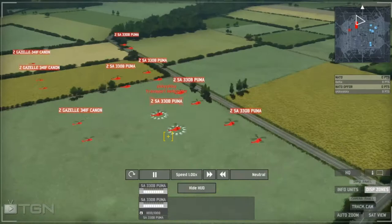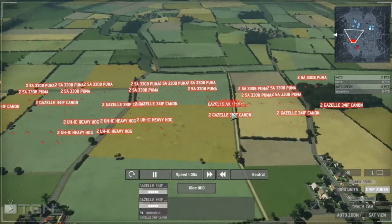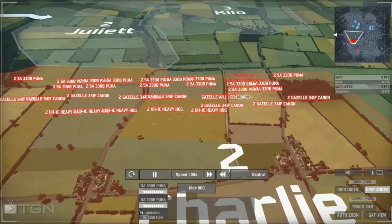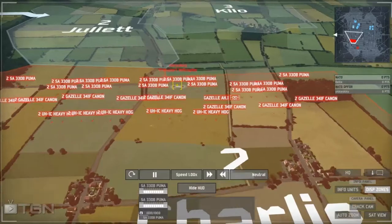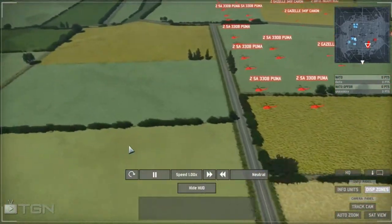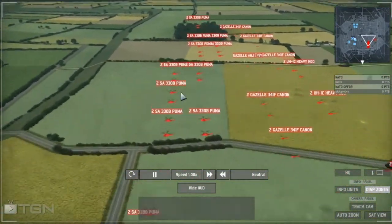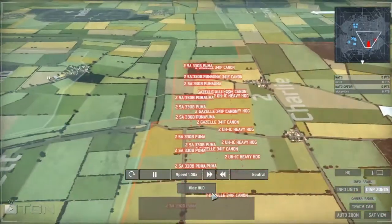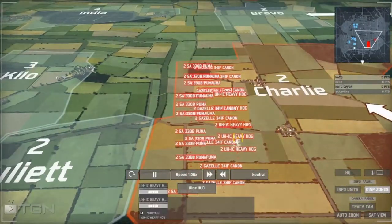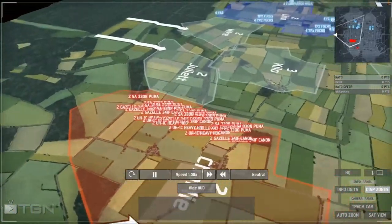In the current metagame, helicopter infantry rushes are quite potent. The weakness is that the infantry takes quite a long time to get to their destination, so very often you have two or three attacks at weakened strength. What YYKKY is going to do is use the infantry to take out anti-aircraft elements and help eliminate command armors, and use the heavy hogs and gazelles to do the actual sniping.